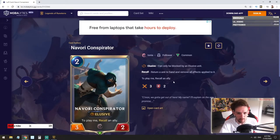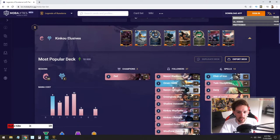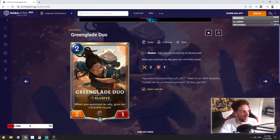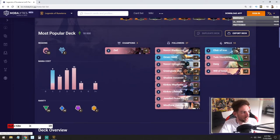The Navori Conspirator is your perfect target, your perfect curve on turn two to return a unit to your hand — which would be the Omen Hawk. That would be the most ideal situation, very powerful, and you can win games fast. You can also lose fast if you butcher it. Green Glade Duo is pretty much just elusive strategy — a lot of the cards here are elusive and this card can be quite annoying and powerful in certain matchups. Shadow Assassins is a pretty good mid all-rounder: drawing cards is relevant and you can also bounce it back to keep cycling through the deck.